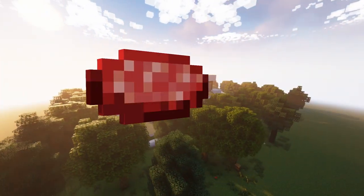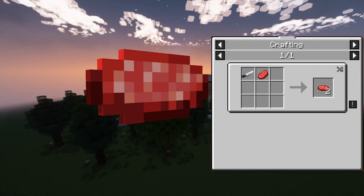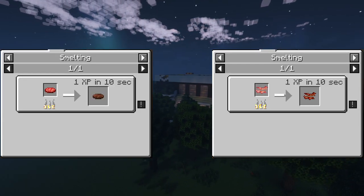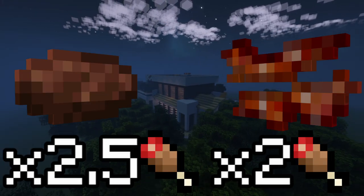You can get two raw beef patties by putting a knife and a piece of raw beef in your crafting table — don't worry, you get the knife back. The same works with the new bacon, but you need raw pork chop instead of raw beef. Like any other meat, beef patties and bacon can be cooked. The raw variants yield 4 and 3 hunger points respectively, and the cooked variants yield 5 and 4 hunger points respectively.